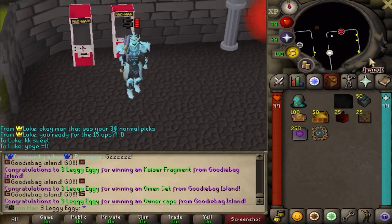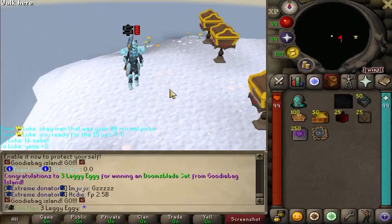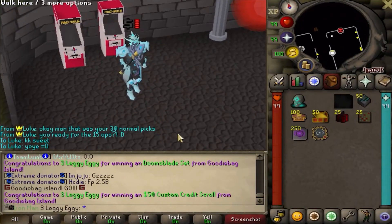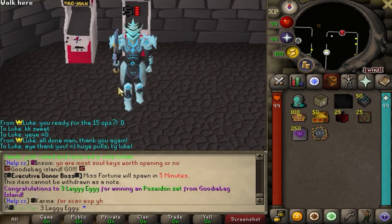Next up, an owner cape - my second one. Doom's Blade set? No fucking way. Why are my pulls so insane right now? Another 50 custom scroll too, as if on the Doom's Blade. And another Poseidon set there. And that's all 15. Holy shit. The Doom's Blade, by the way, looks insane - fat little range set, might even be new BIS.